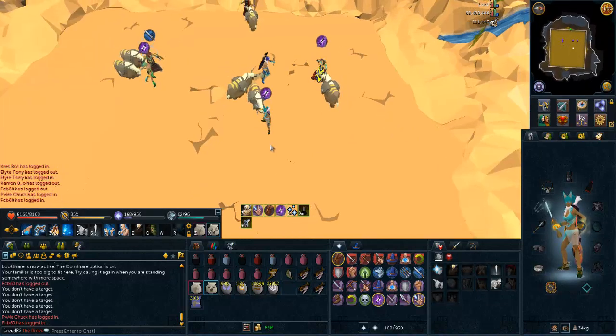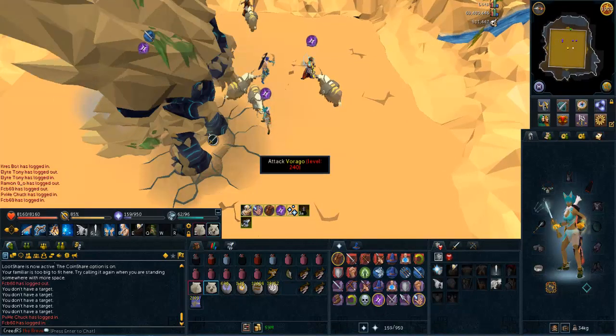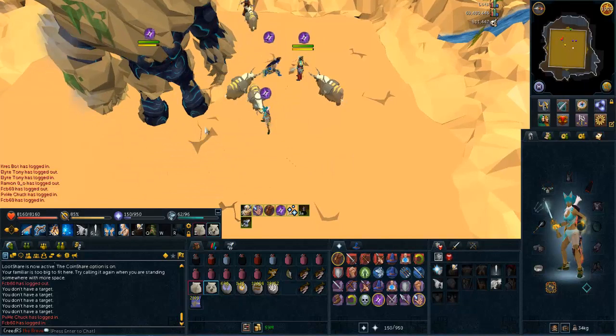On phase 5, it will choose random people to volk. So if it does choose you, you freedom it yourself. There is no organized vulking on phase 5.